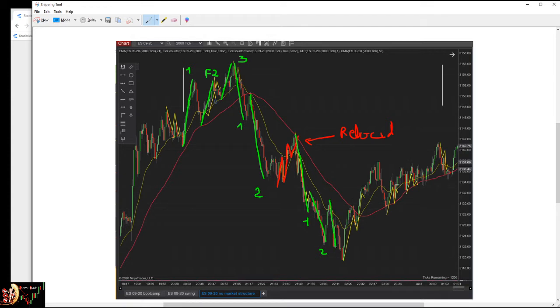So starting back at one: impulse one, impulse two — but here you have a three that is a fail, because this candle is not closing below the previous candle, so it's an F3. Then you even have a four. After four, you usually look for reversal. Then the market is chopping sideways — I wouldn't even count that as a fail — and then the real impulse continues to three.